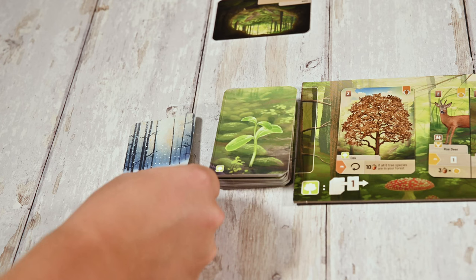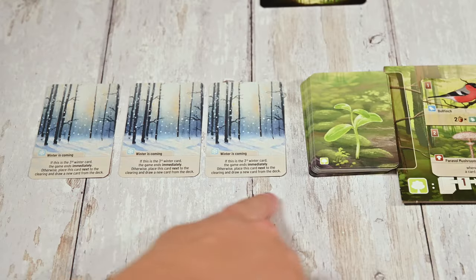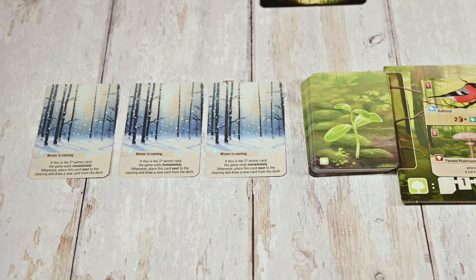One last note: if you draw a winter card, simply set it aside and redraw. If the third one is drawn though, the game will end immediately. And that's the draw two cards action.